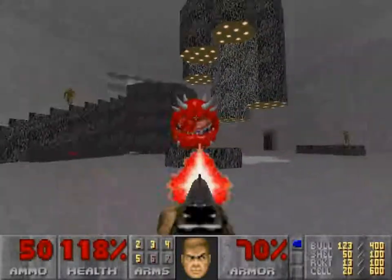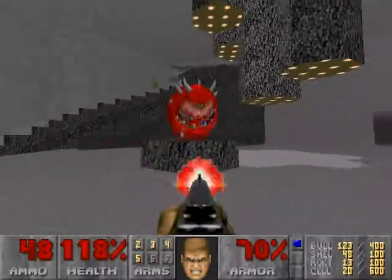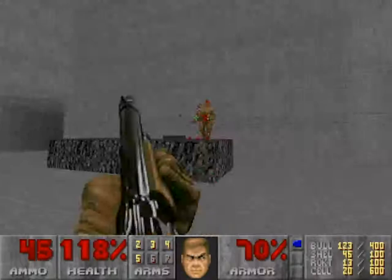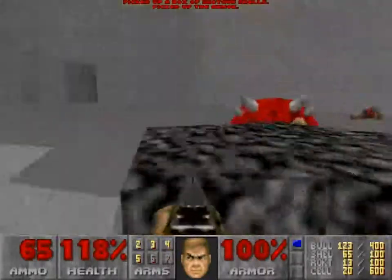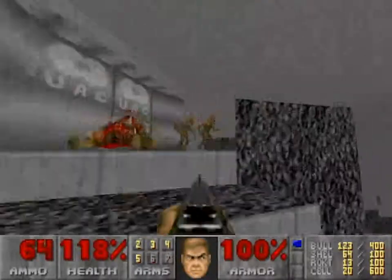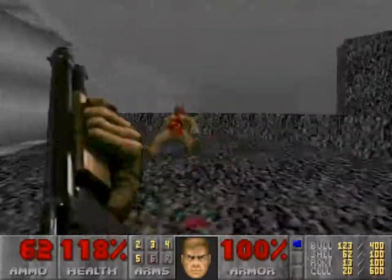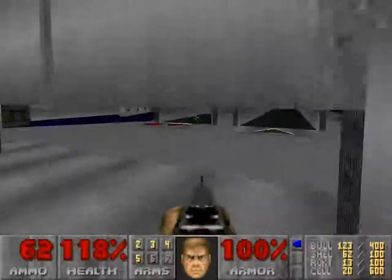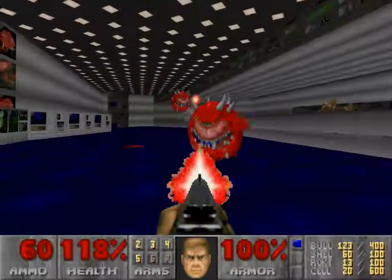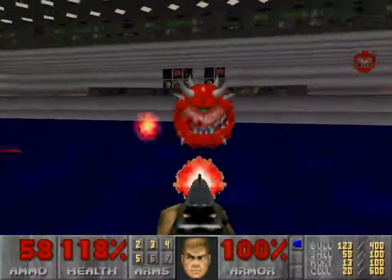What ZDoom does, if I read correctly, is it corrects a problem in the checksum that disallows you from seeing something the way it was originally meant to be seen. But I say it looks fine — the way it was meant to be seen is not too far different, and I'll point it out when we get to it.